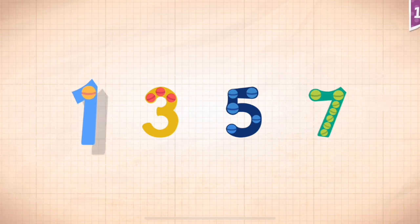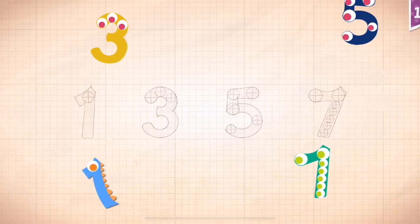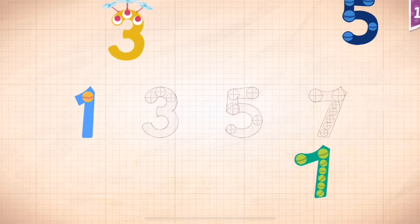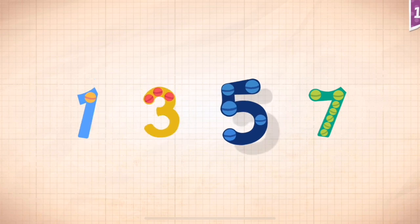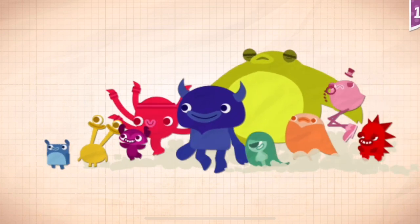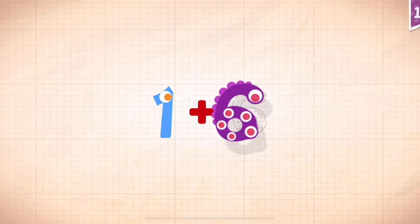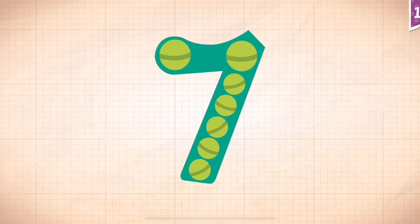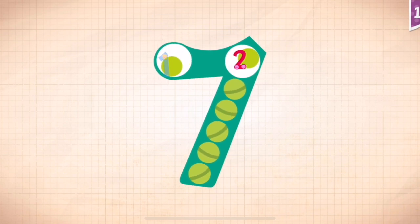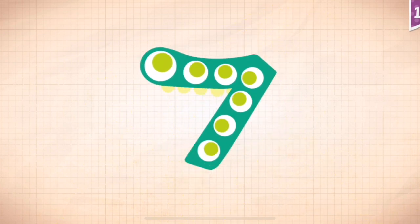Count by odd numbers. One, three, five, seven. Seven! One, one. Three, three. Five, five. Seven, seven. One, three, five, seven. One plus six equals seven. Touch the monster's eyes to wake it up. One, two, three, four, five, six, seven. Seven!